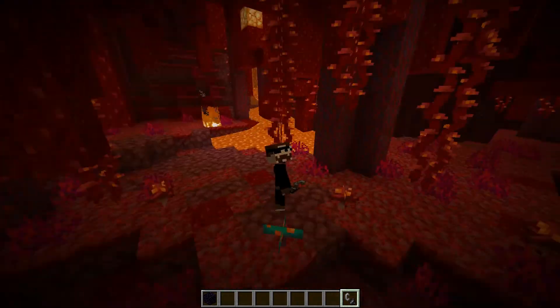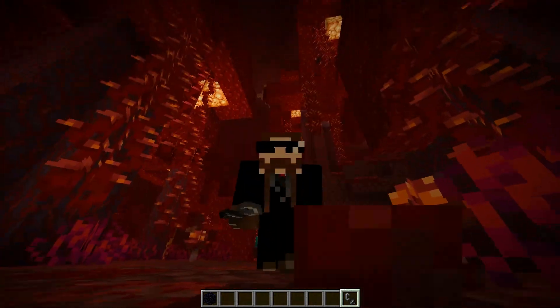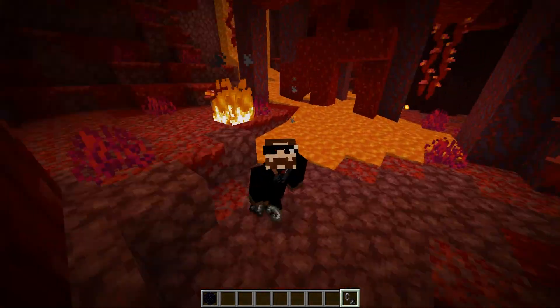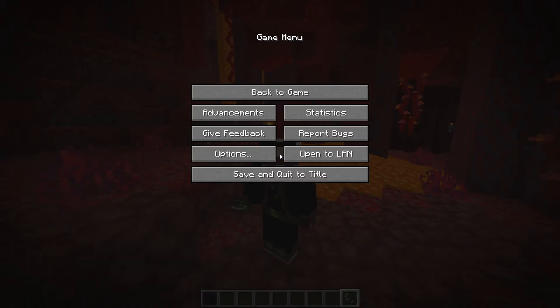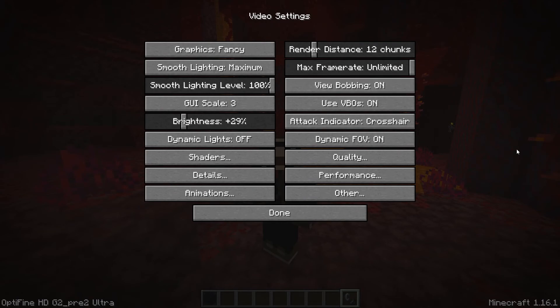Now I'm going to show you guys how to increase your frame rates to maximum potential so you could possibly even get to a thousand frames per second. Press the escape button, go into options, then go into video settings. We're basically going to be turning down the graphical settings, which can be really intense on your computer. Turning them down will increase performance, but your game isn't going to look as nice — so you're going to have to sacrifice something.